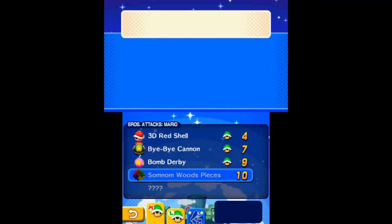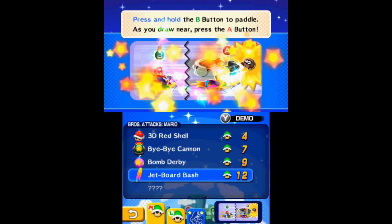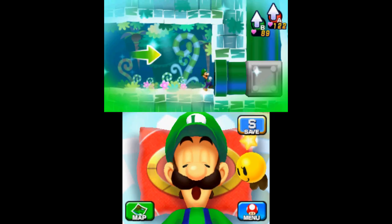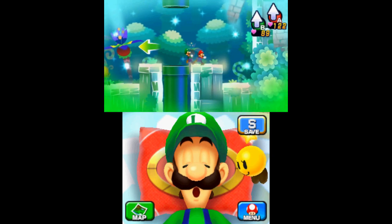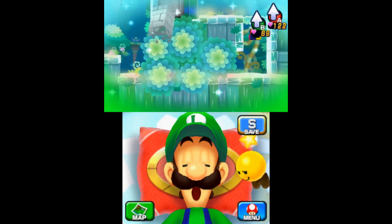This will unlock the Jetboard Bash Brothers attack for Mario. In Dreamy Somnom Woods, you can find the first attack block after completing the invisible maze — as soon as you exit the pipe taking you away from there, head right through the bushes to find the block on the other side.